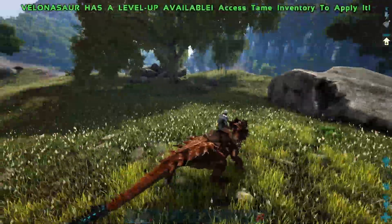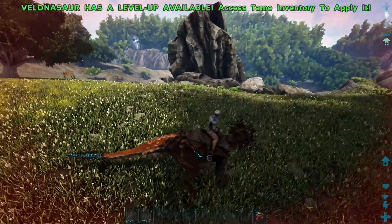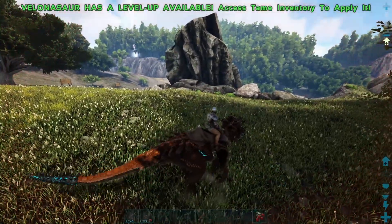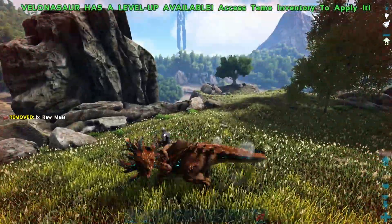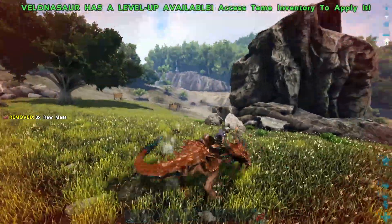His first attack does a considerable amount of damage - this thing is awesome, it does a lot more than you would think. Next, he has his sail swipe attack, which isn't too good. It does a little bit of damage - it's kind of like an AOE attack where he shoots a bunch of darts in every direction. I guess in some cases it could be useful, but probably not - you're probably not gonna really ever use it.